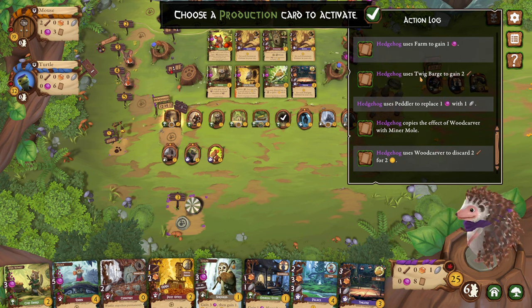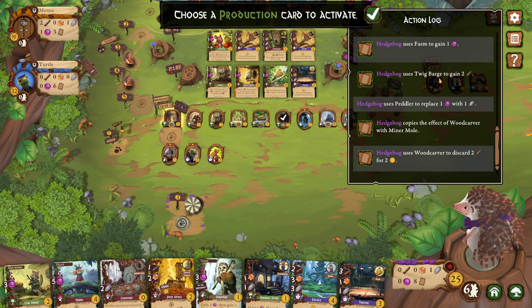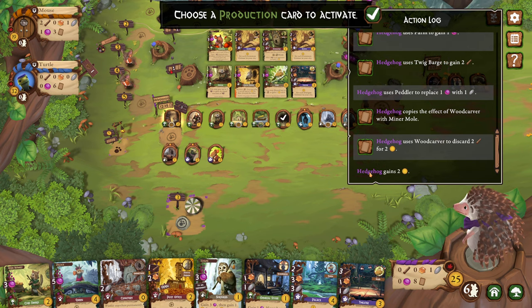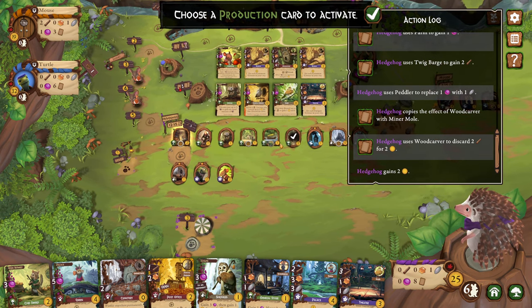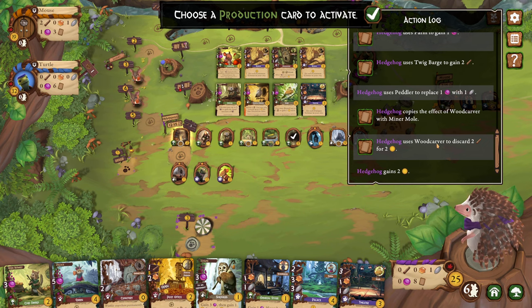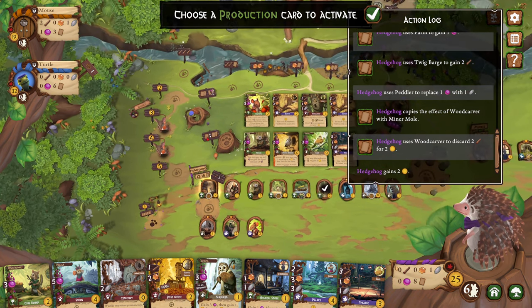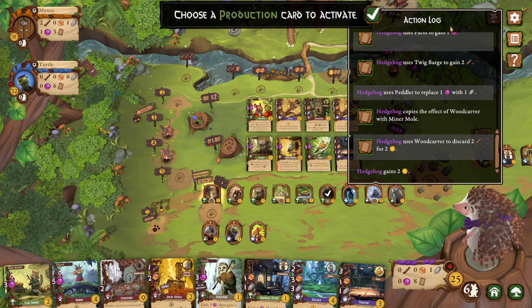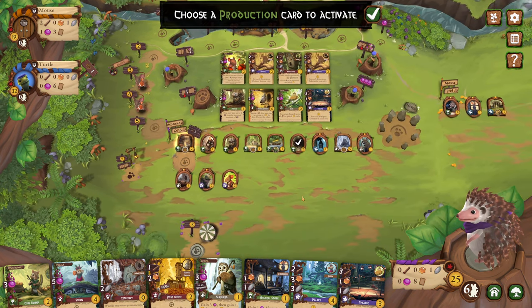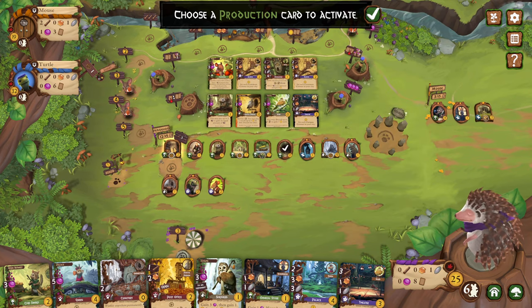So I'm hedgehog. It says hedgehog gains two victory points. Hedgehog uses woodcarver to discard two wood for two victory points. I don't think I had 23 points at that moment. I think there's a bug. Maybe it's a bug.